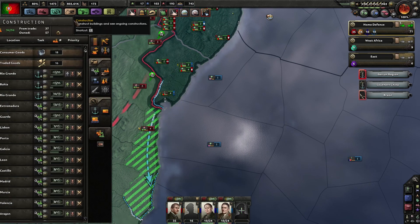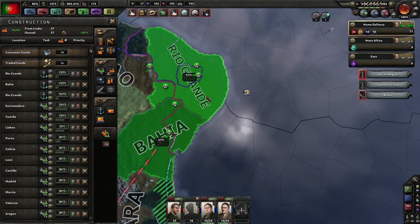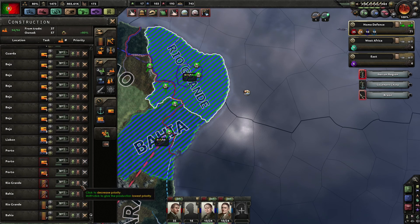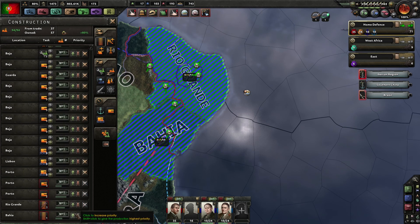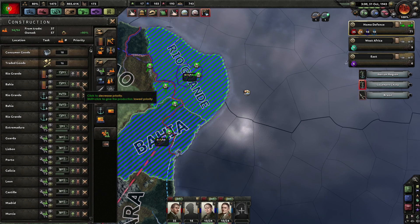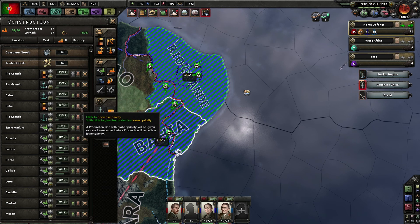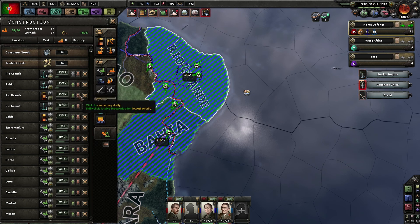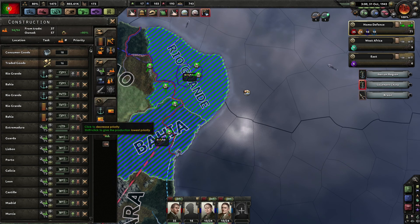Can we build some infrastructure over here? We can - it's level 5 and level 3 infrastructure, so we're going to upgrade that and push it up the construction queue. I like the harbors to be the top priority. I'm happy with this.